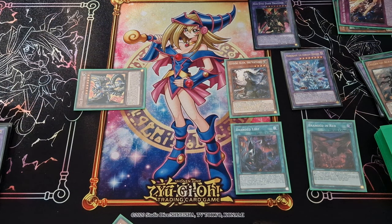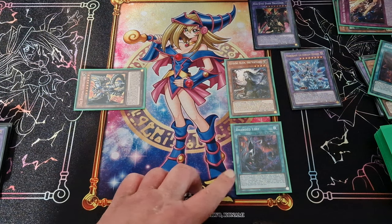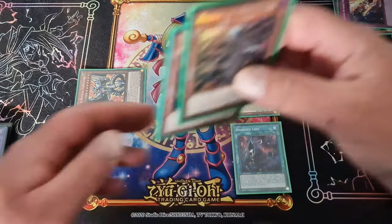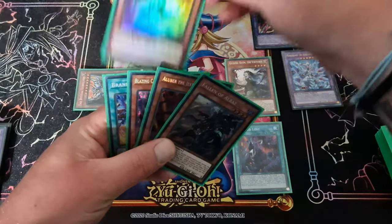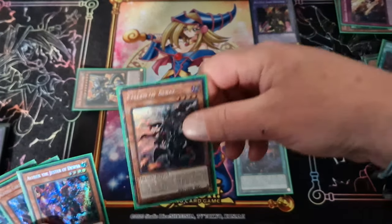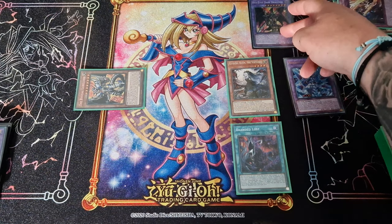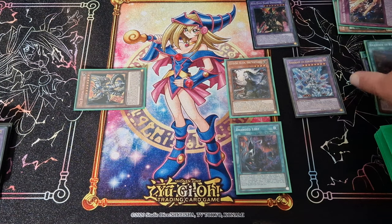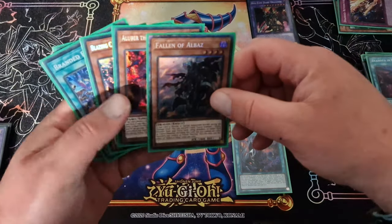Your Branded in Red goes there, and then with Branded Lost, if you fusion summoned you can add a Fallen of Albaz to your hand. So on your opponent's turn you've got that interruption, and this will be like a Super Poly. You've got this interruption, you've got the discard for this, and you've got all these interruptions in the graveyard as well. What a hand — it's just amazing.